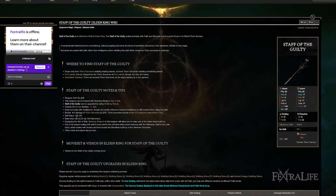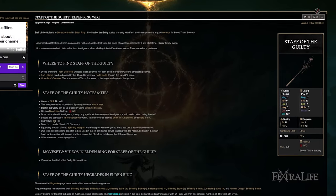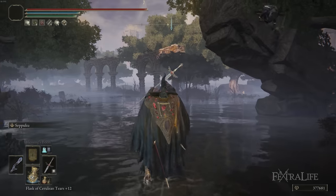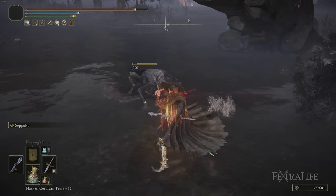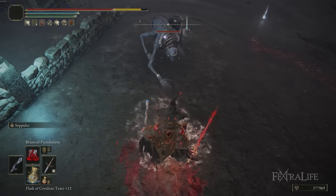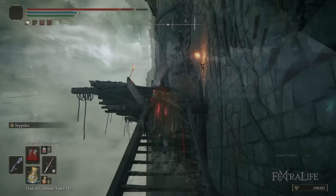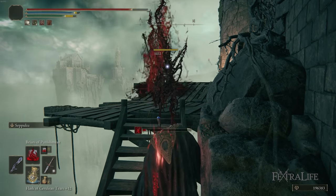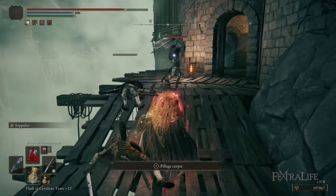Going back to the Staff of the Guilty: if you have the Albinauric Staff in your left hand and the Staff of the Guilty in your right hand and some enemies get up on you, you're not going to be able to pull out your melee weapon and buff with Seppuku very easily in combat. So I prefer to keep my melee weapon in my right hand, buff with Seppuku, trigger Lord of Blood's Exaltation and White Mask if equipped, get that increased damage, and then start casting spells. Even though the spells can trigger hemorrhage, you have to be very close to them to make that happen.